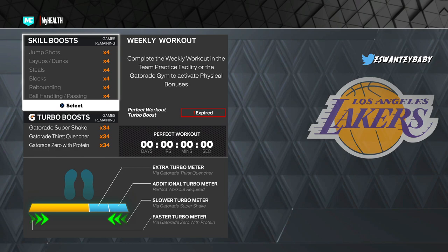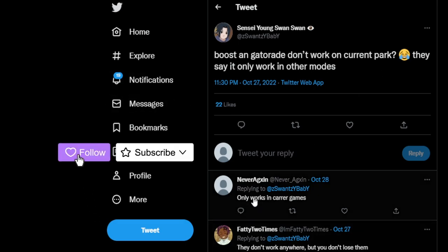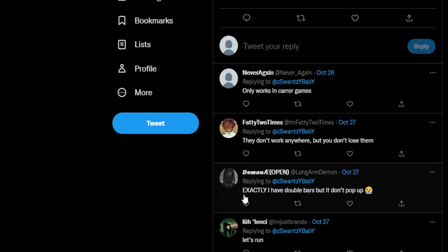I tweeted this out and someone confirmed: it only works in career games, they don't work anywhere else but you don't lose them. I have double bars but they don't pop up. So this would be a major issue if you're on current gen.